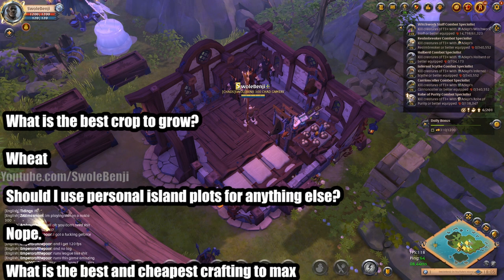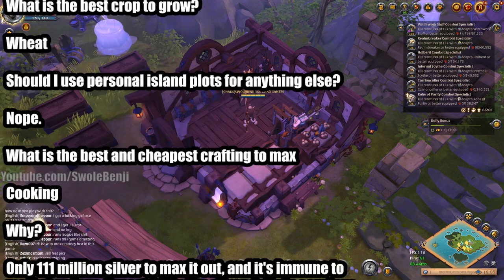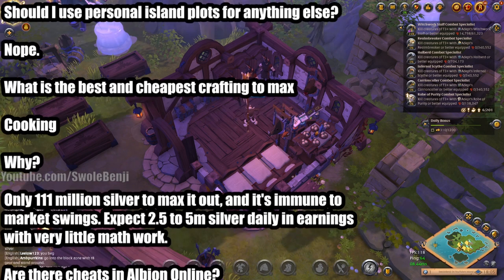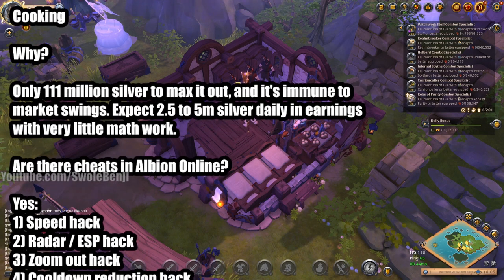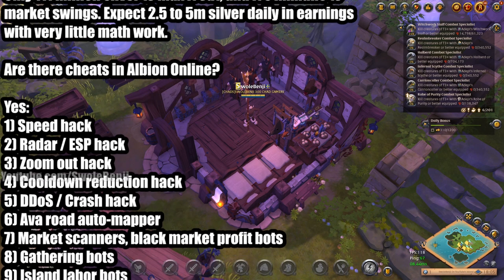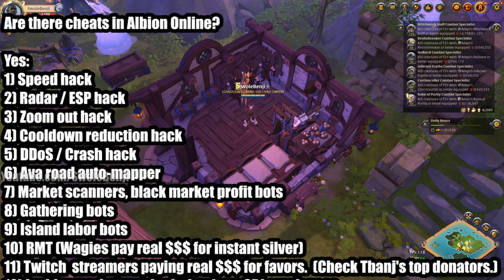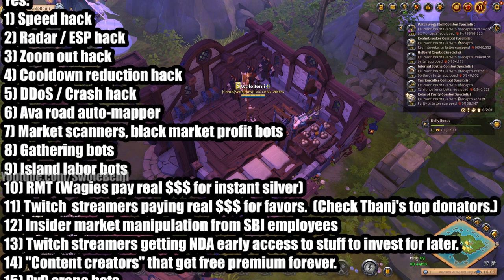And now some rapid fire questions. What is the best crop to grow? Wheat. Should I use personal island plots for anything else? Not really. What's the best and cheapest crafting to max out? Cooking — it only costs 111 million silver to max out, it's immune to market swings, and you can make 2.5 to 5 million silver daily afterwards with very little math work. Are there cheats in Albion Online? Absolutely: speed hack, radar and ESP hack, zoom out hack, cooldown reduction hack, DDoS or crash hack, the Avalonian Road automapper, market scanners, black market profit bots, gathering bots, island labor bots, real money trade, wages paying real money for instant silver, Twitch streamers paying real money for favors, and insider market manipulation from SBI employees — this has happened many times, especially with satchels being released.